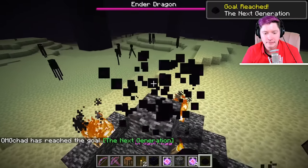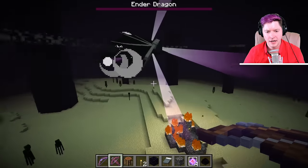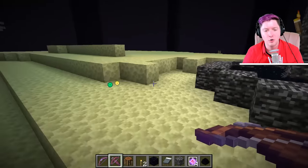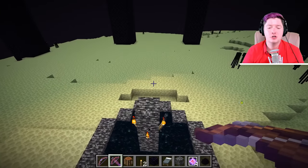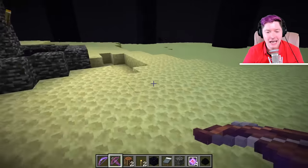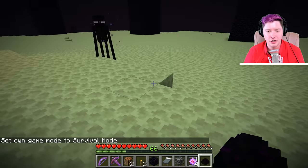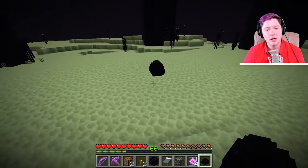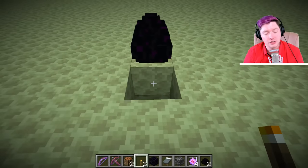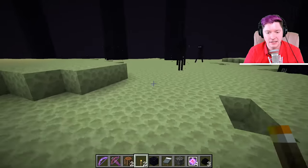I'm going to go ahead and kill this dragon to show you that there is no extra dragon egg — you only get one egg per world. So make sure you keep that egg safe. Remember, if you have an egg on the ground and you punch it, it will teleport away. The easiest way to collect it is to use gravity, because it falls just like an anvil. Place a torch underneath it as it's falling, and it will turn into an item entity once it hits the torch.